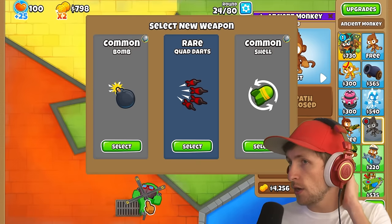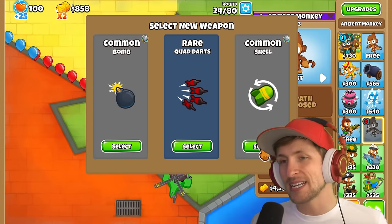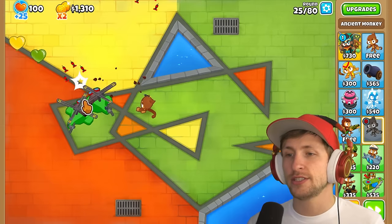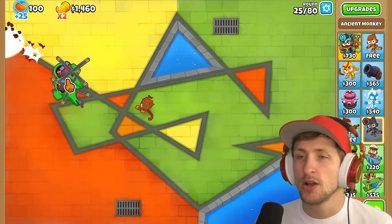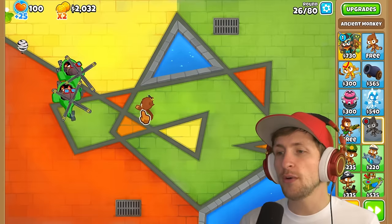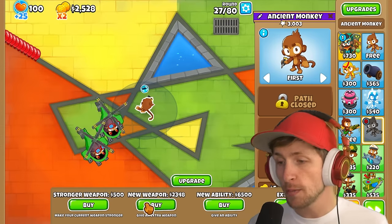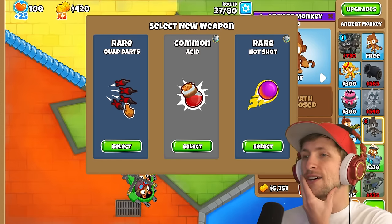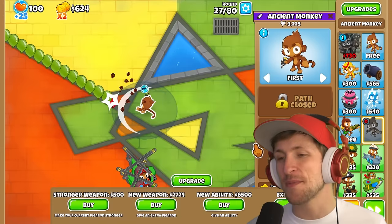Let's get a new weapon — another quad darts. I kinda want just more shells. Or we already can just have two heli pilots now. Look at how powerful that is — we literally just have two heli pilots. Do we want to save up and try to get some new abilities? Because there are new abilities that we can buy, which is amazing. Another quad darts? I don't want to get too many helicopters.